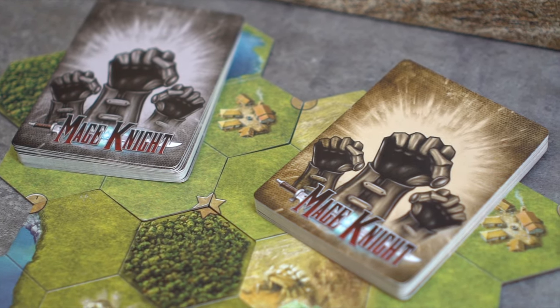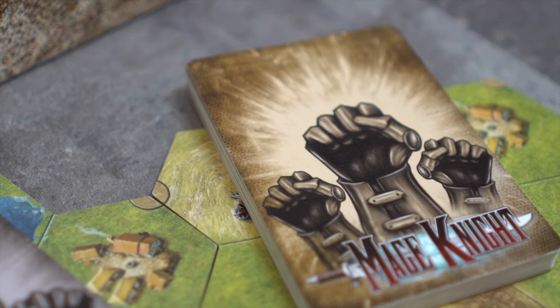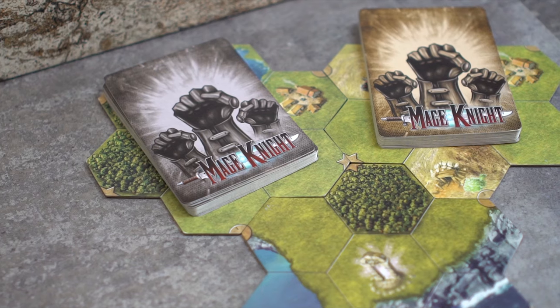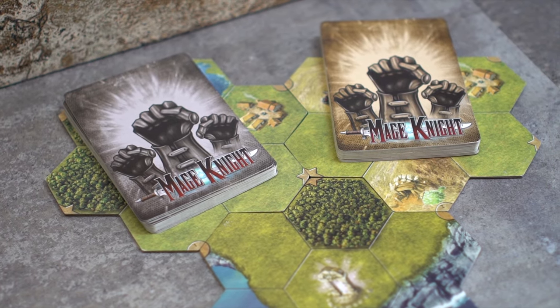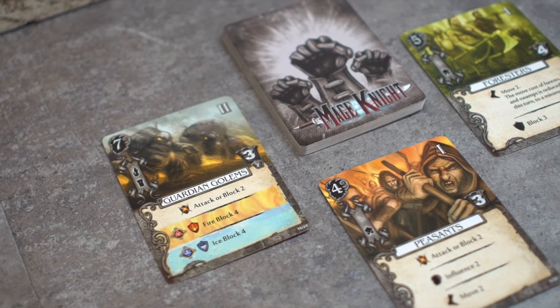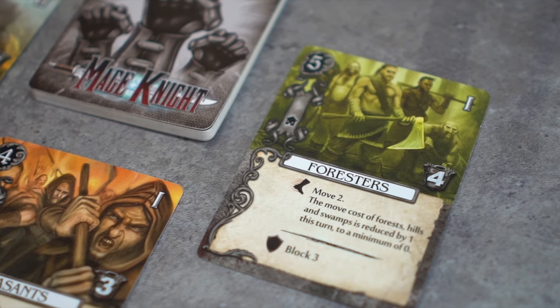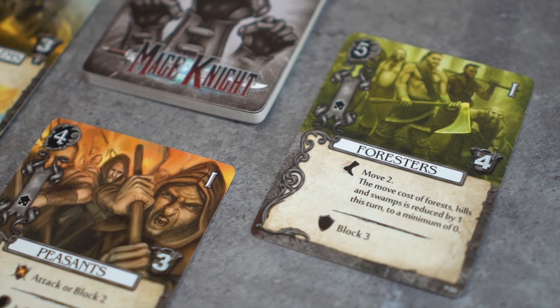There are two types of unit cards: regular and elite. Regular units have a silver backing and elite units have a gold backing. The first scenario, First Reconnaissance, requires only the regular units. Regular units will be the first units that you encounter during the game. They are typically lower leveled and are able to be added to your party in lower level areas, like villages or monasteries.